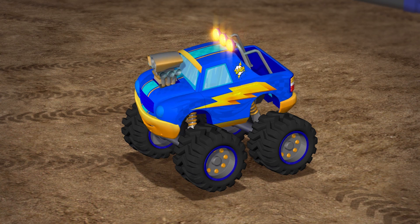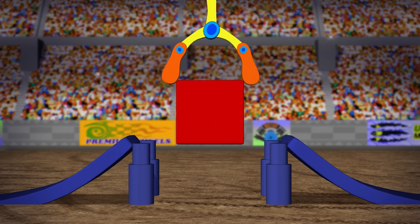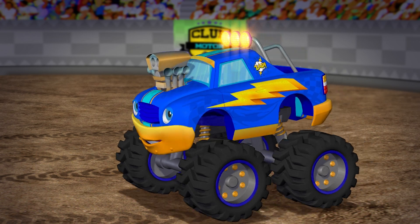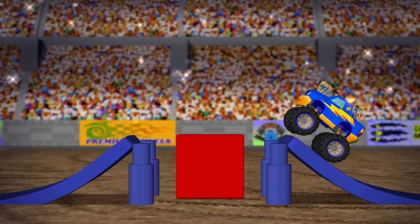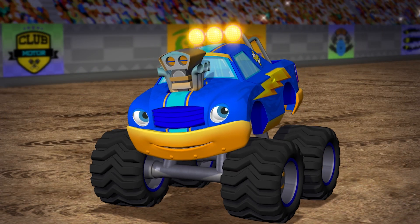What shape will he jump first? It's a square! A square has four sides. Square. Do you think Bolt can do it? That jump was too easy-peasy for Bolt!